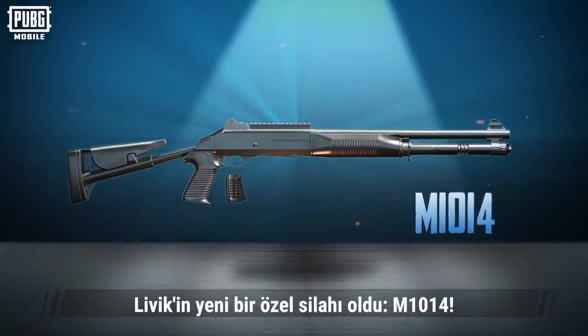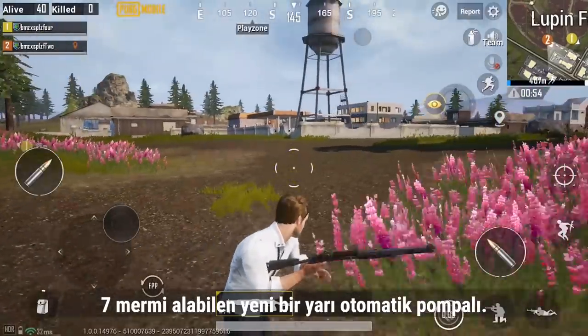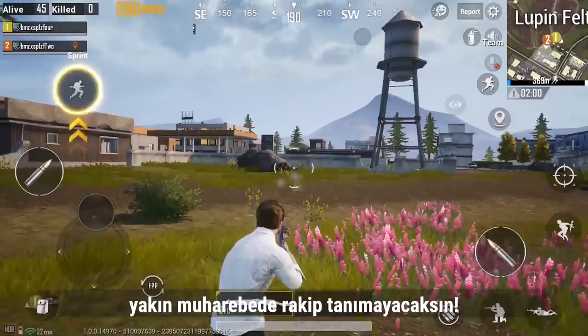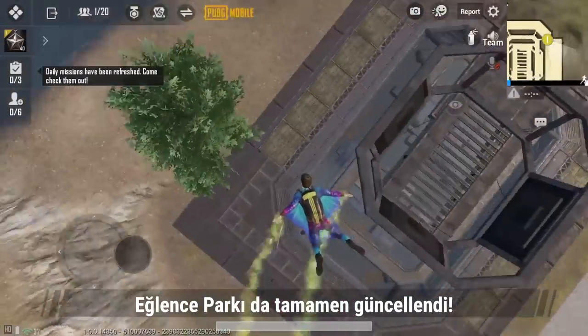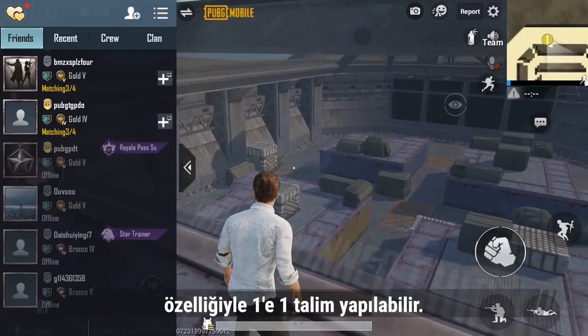Livik's exclusive new firearm, the M1014, is a semi-automatic shotgun that can carry seven rounds. After equipping it with a muzzle and bullet loop, you'll be king of close-range fights. If you like close-range combat, don't miss this firearm.